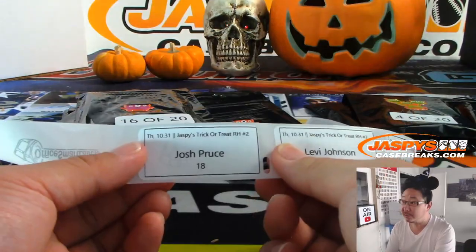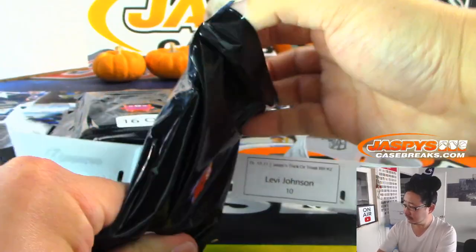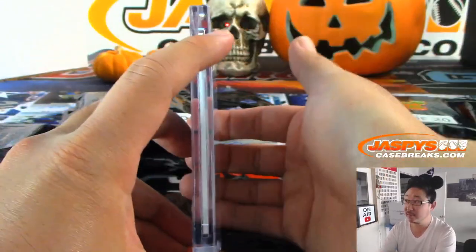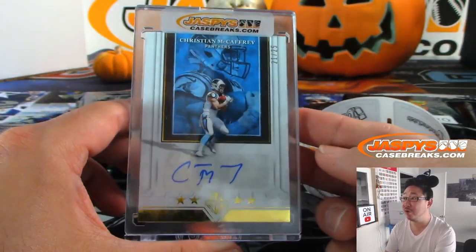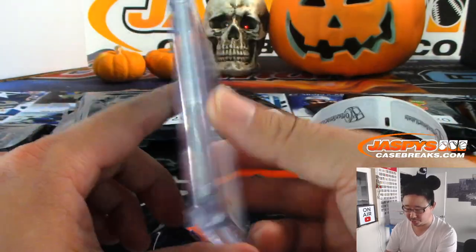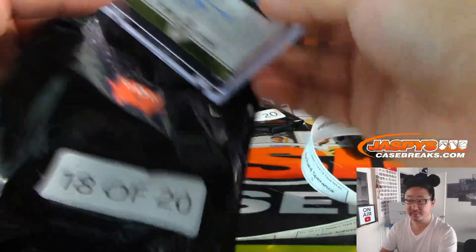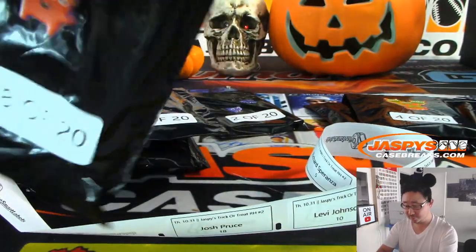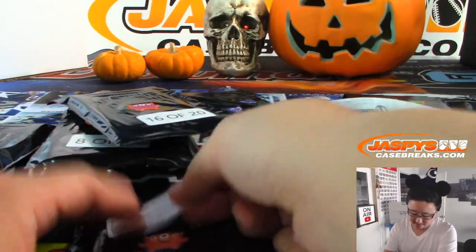Josh Pruce, pack 18 — Christian McCaffrey, run CMC, 21 out of 25, just one off the jersey number as usual, from Majestic. Could be a possible MVP this year, Josh.